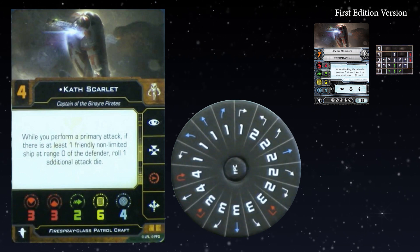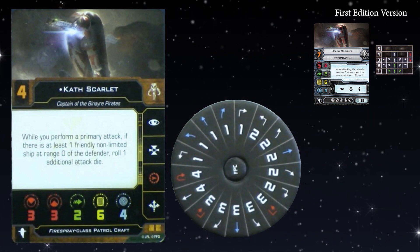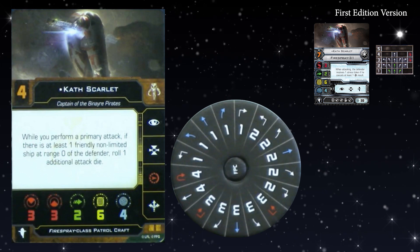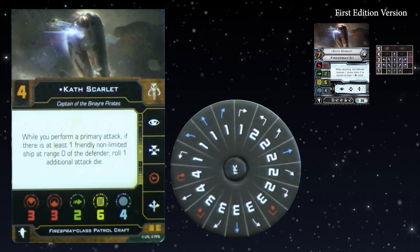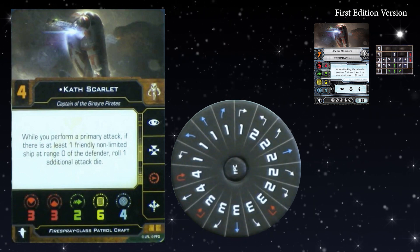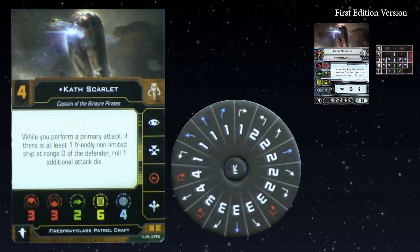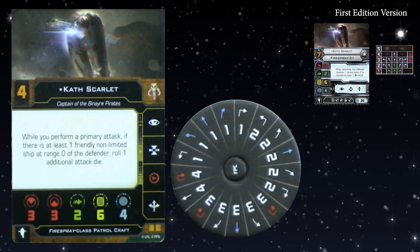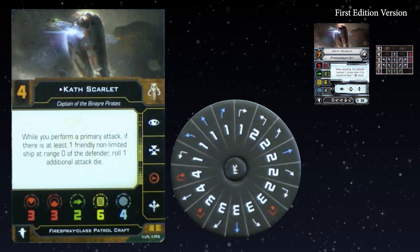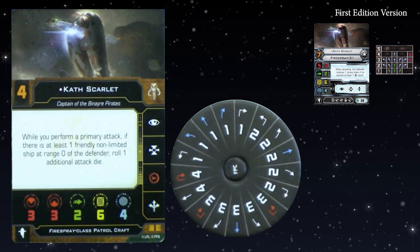Moving on to the Fire Spray's core stats. On the action bar it gets a white boost, which I'm very happy about. Focus and target lock remain. Instead of evade, we have a red reinforce, which is fairer — FFG is saying big ships no longer get evades, they get reinforce. Evade and reinforce have also changed in the new game: evade now changes dice results rather than adding results, so you can no longer get three evade results from two green dice. Reinforce reduces your opponent's dice to a minimum of one hit per engagement.